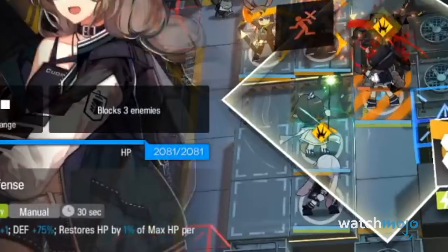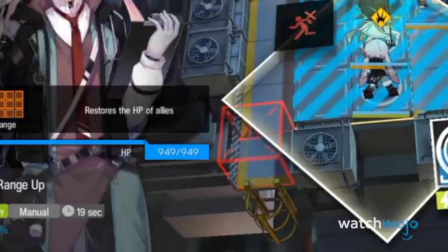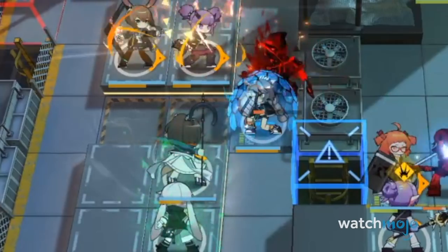In Operation 2-10, an ideal trick is to have two ranged units up to cover his path, while having two healers to keep up their health.